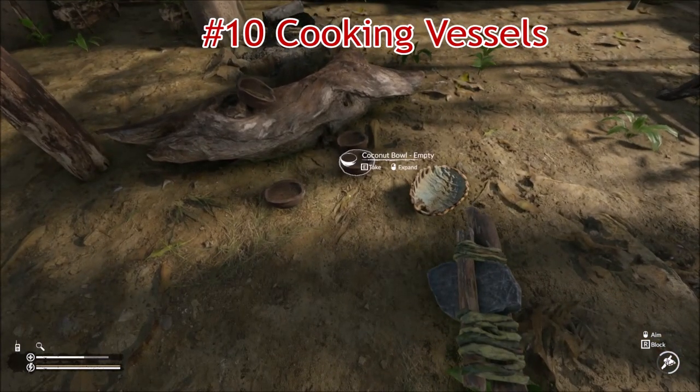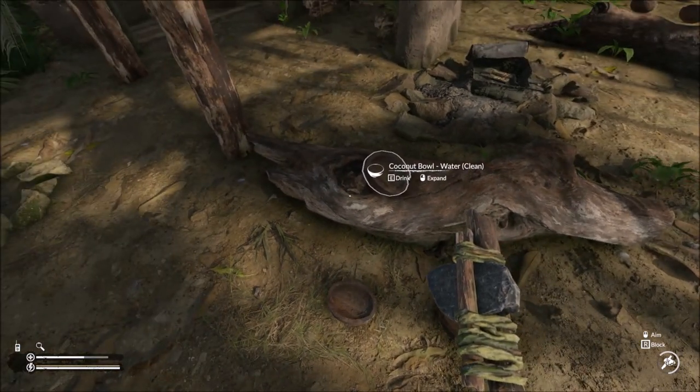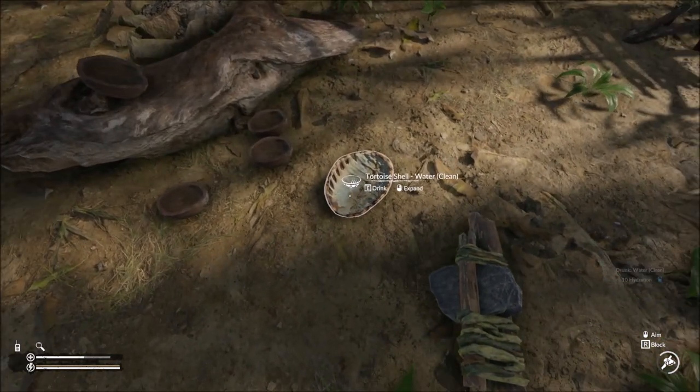Number 10: Cooking vessels. You can hold water in coconut shells, turtle shells and the pot. Coconut shells hold 10 units of water, turtle shells hold 25 units of water, and the pot holds 35 units of water.